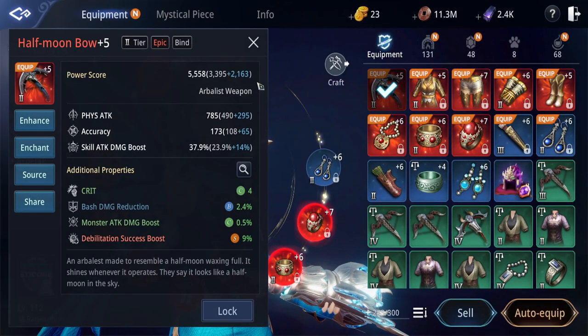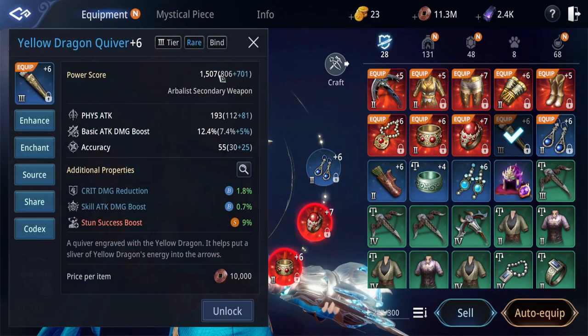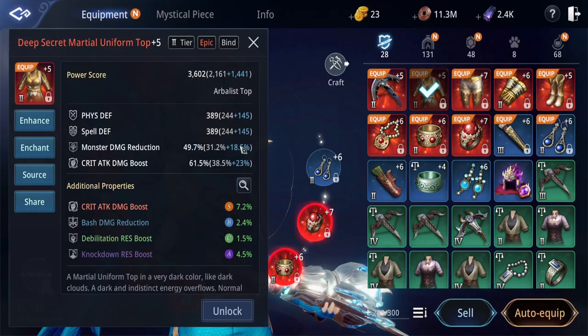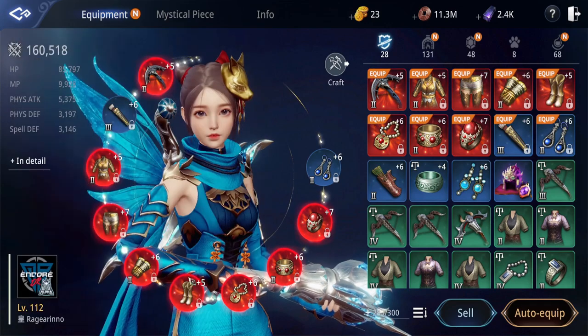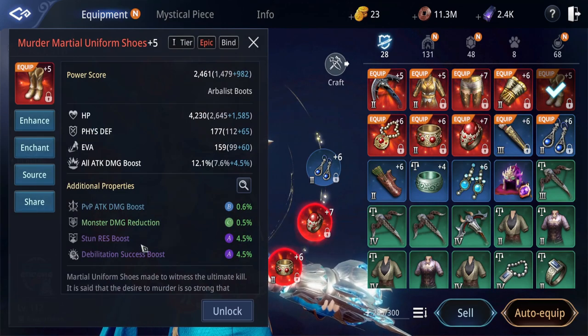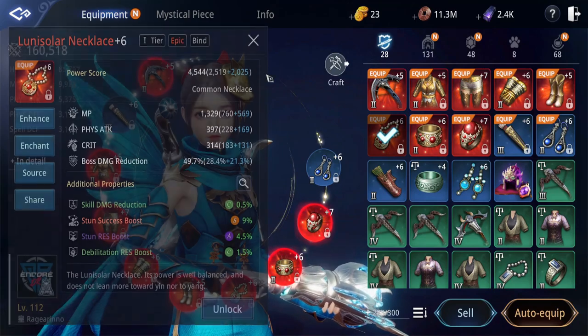For equipment, of course all damage boost is still there. If you notice, our enchants will now be focusing on debilitation success, debilitation resist, and stand success. Let's check them one by one — debilitation resist, debilitation success. I'm still trying to make it look better, but so far it's decent enough.